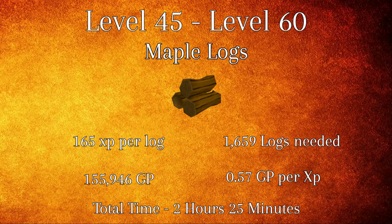From levels 45 to 60, you'll be using maple logs. Maple logs grant 165 XP per log and you will need a total of 1,659 logs to reach level 60. At 0.57 GP per XP, this will cost a grand total of 155,946 GP and will take an average time of 2 hours and 25 minutes to complete.